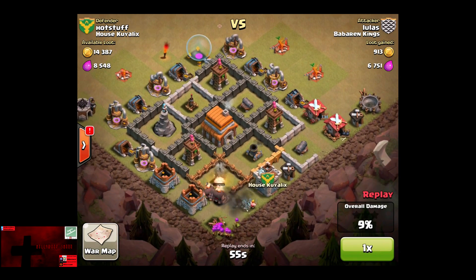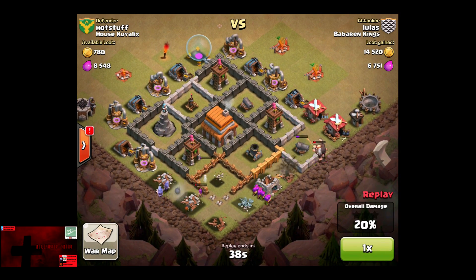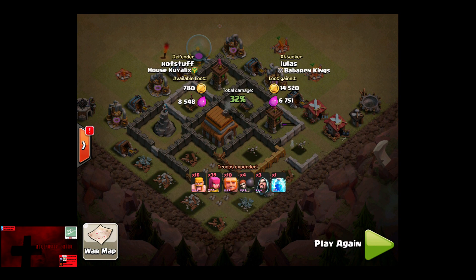That Mortar does quite a bit of damage. Now we got a bunch of Giants in place, and we got a Springtrap on at least 2 or 3 Giants. There's a bunch of Archers in place, however the Mortar takes out over half of them. The Wizards are getting picked off by the Archer Tower. The Wizards get decimated before the Mortar goes out — all that's left is 1 Wizard and 2 Giants going after the Gold. The Giants cannot get through the wall, so Hot Stuff gets a defensive win in Clan Wars. And Lulas failed big time.